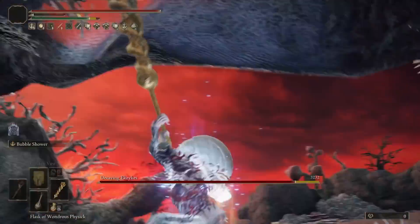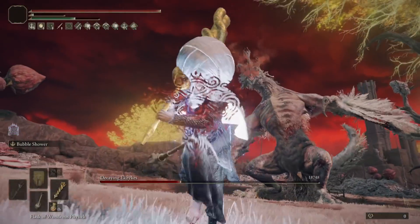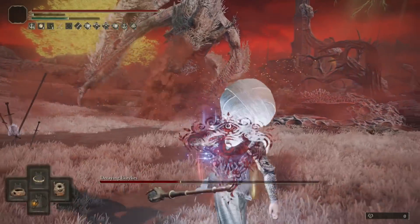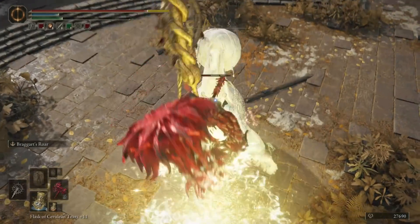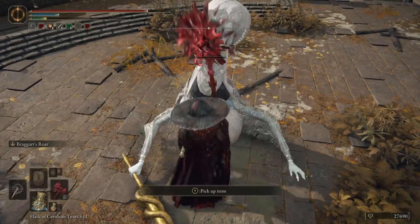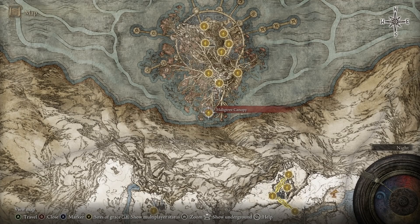Today I'll be showing you how to get this horn for yourself, the stat spread that you want while wearing it, the other things that you should pair with it and how to get those, as well as an optimal strategy for engagement. The horn itself is a farmed drop from the medium-sized Envoy enemies. You can find one of them right near the East Capitol Rampart Site of Grace in Leyndell, the capital city, and there are a number of them in the branches of the optional Haligtree dungeon at the end of the game.